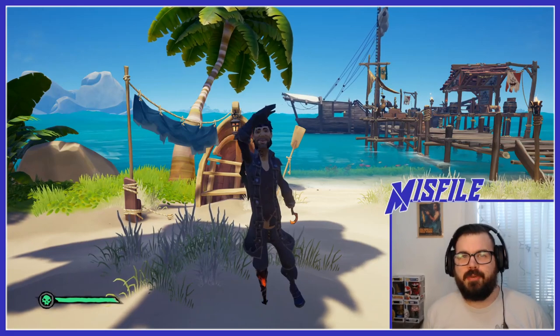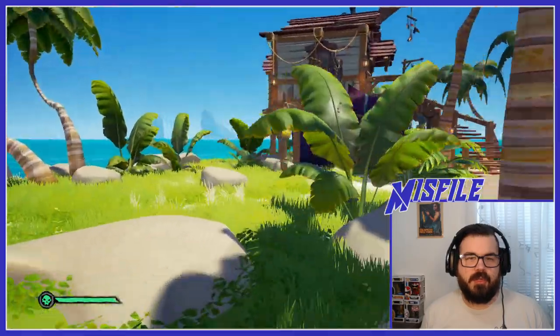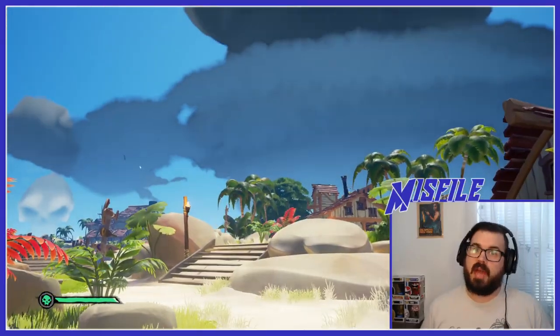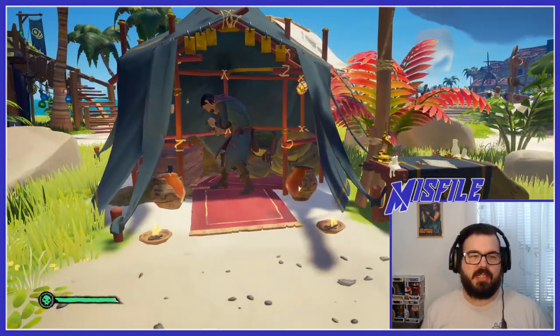Welcome back, everybody. This is part two of our Sea of Thieves tutorial series. So you've loaded in, you've purchased new appearances from our awesome vendors here. You look like a baller. You're ready to go and get some more gold. What do you do next? Likely, you're going to be interested in doing some quests for some of the three main factions that we have here.